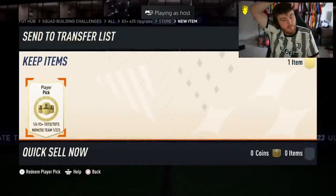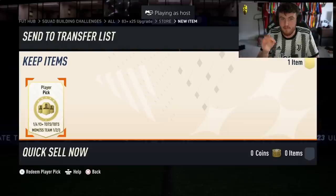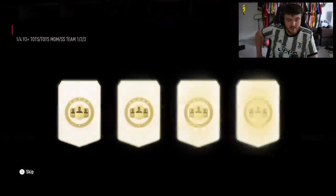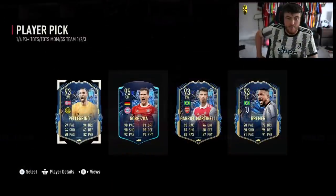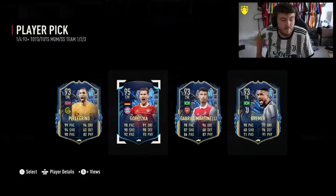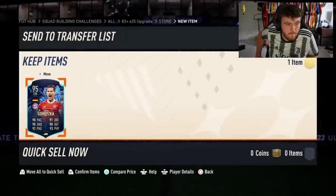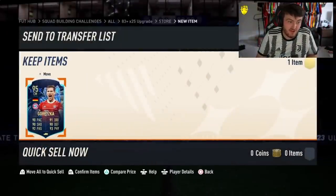The last two 93+ player picks that Lala has opened, he's had Van Dijk and then Pogba. There's surely no chance. Goretzka — I mean, that's still pretty good. Goretzka's obviously tanked a lot in value, but it's a usable card. It's not an L, I would say. That's three okay results — two amazing and then one okay one in a row.